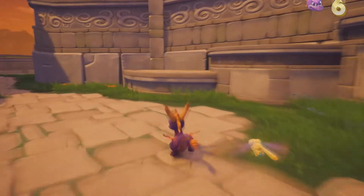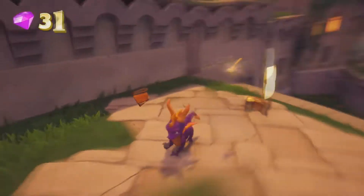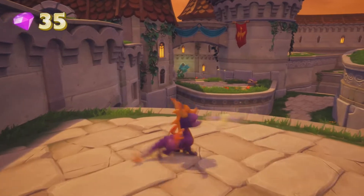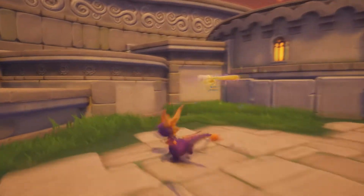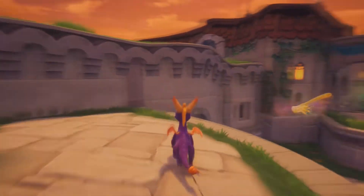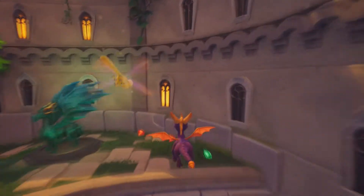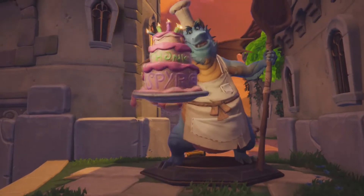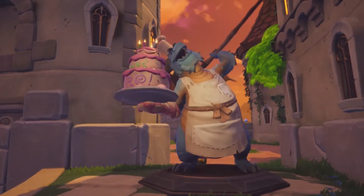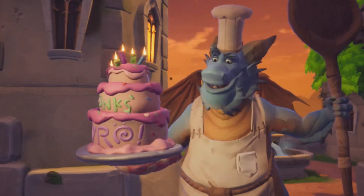Get them again, there we go. We've got one gem. We've got to get up there somehow at some point. Let's get this life to save the one we've just lost and we've got to glide over here. We've rescued Devlin! A dragon tip: you get your longest glides by pressing the jump button at the very top of your jump.